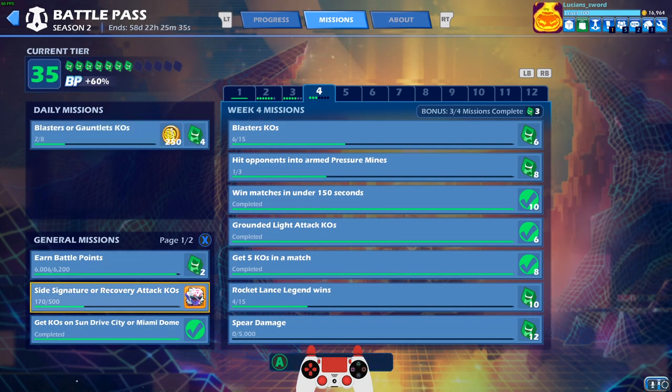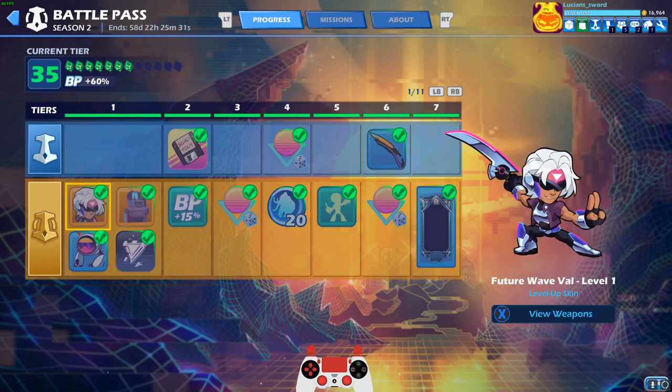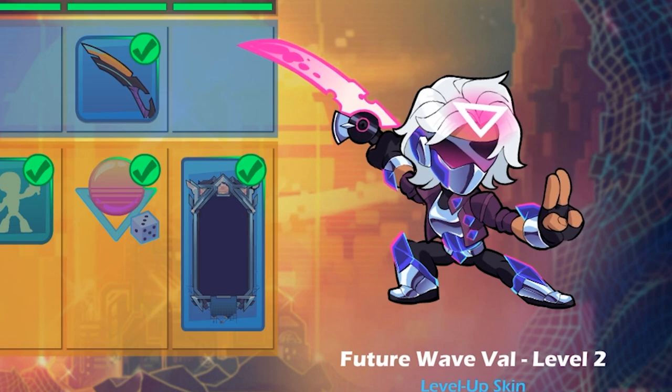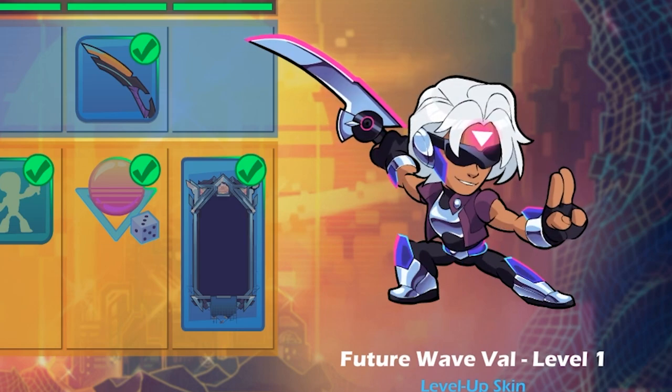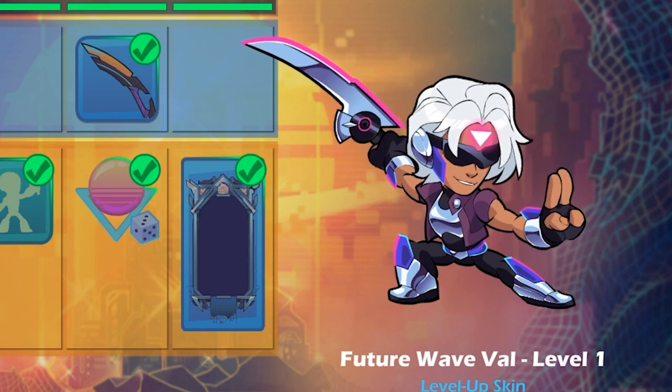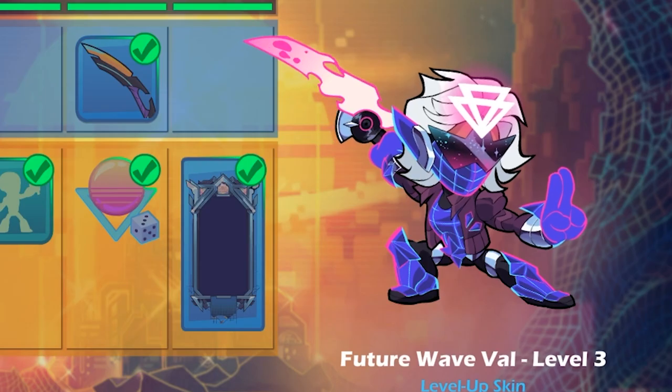To get the level 3 version, I'm not quite there. That's the level 1. The level 2's got even a bigger glowy pink triangle, and then the level 3's got two triangles. Crazy, I know. And the sword gets even more crazy looking in the level 3 version — I can't wait for that. Animated sword.